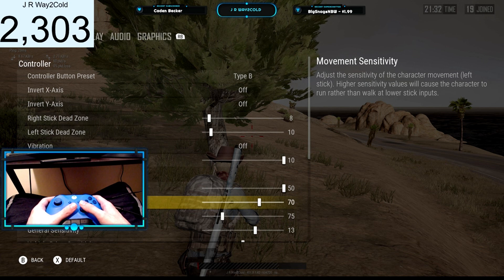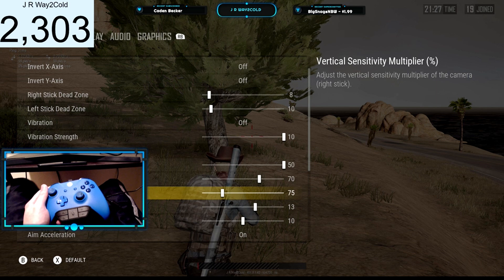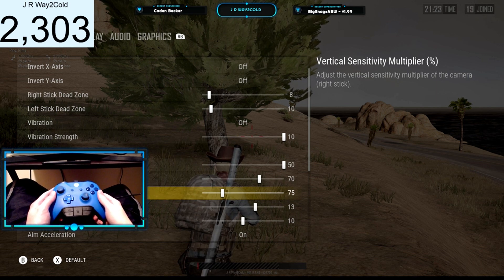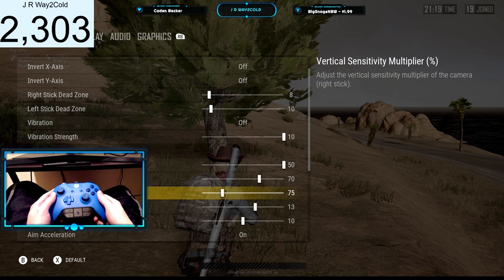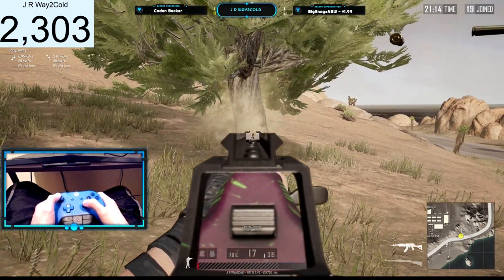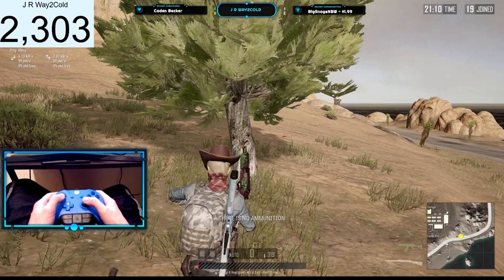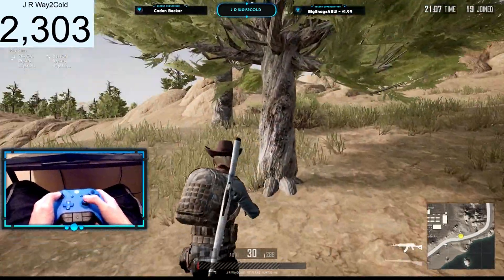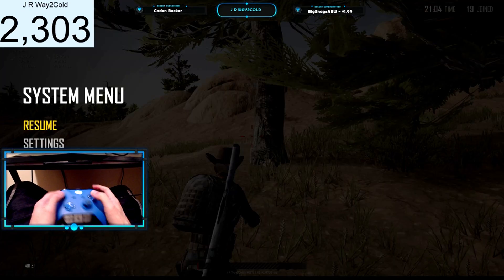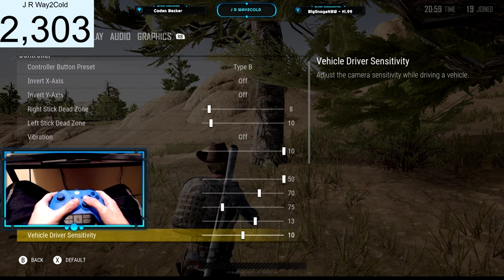Forward running sensitivity and movement sensitivity I have at 50 and 70. Vertical sensitivity multiplier — if you put this down to 75, you won't really be able to tell a big difference except with your recoil control. With it being at 75, I feel like I can control my recoil so much better because my right stick isn't as sensitive. So if you have trouble controlling your recoil, I would highly recommend you push that down to 75 and just give it a try, because it will definitely help you as far as your recoil control goes.